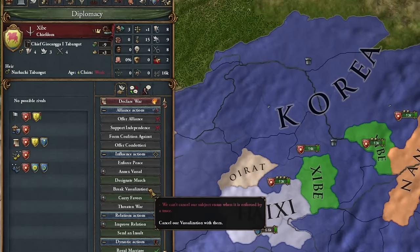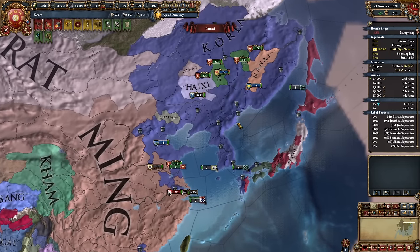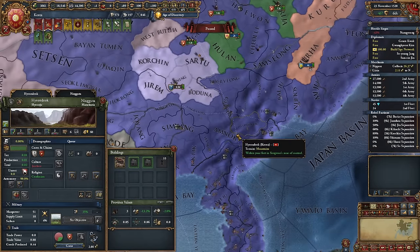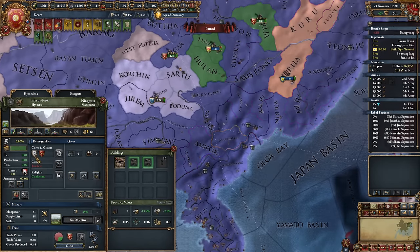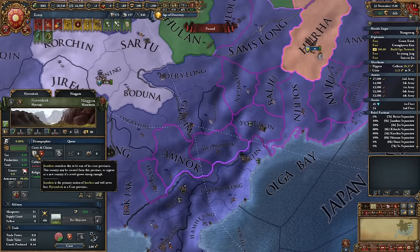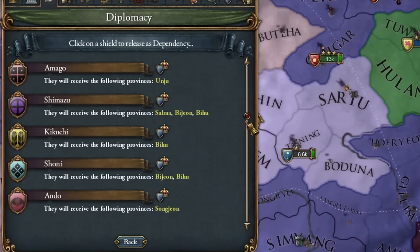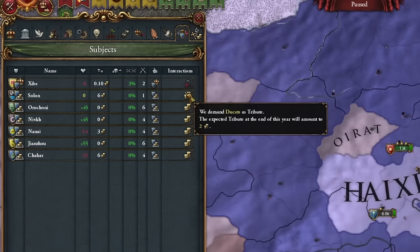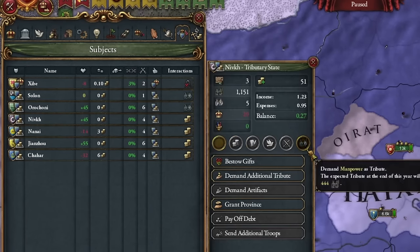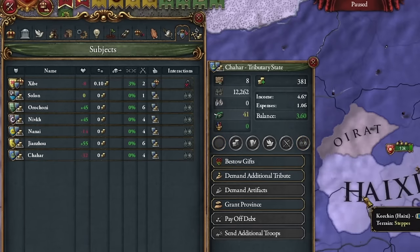Dealing with an unwanted vassal is annoying. After uniting Manchuria and making initial incursions into China, I suggest releasing the smallest, least desirable province as a separate country you've previously conquered. This province should not border any potential tributary of yours. I'll release Jiangsu from a mountainous province and then make them my tributary. You can see a list of potential countries to release in the diplomatic panel. Welcome to our new tributaries — for now, they can only give us money or manpower since they are too small, having less than 32 development points. If they had more, they could give us monarchy points.